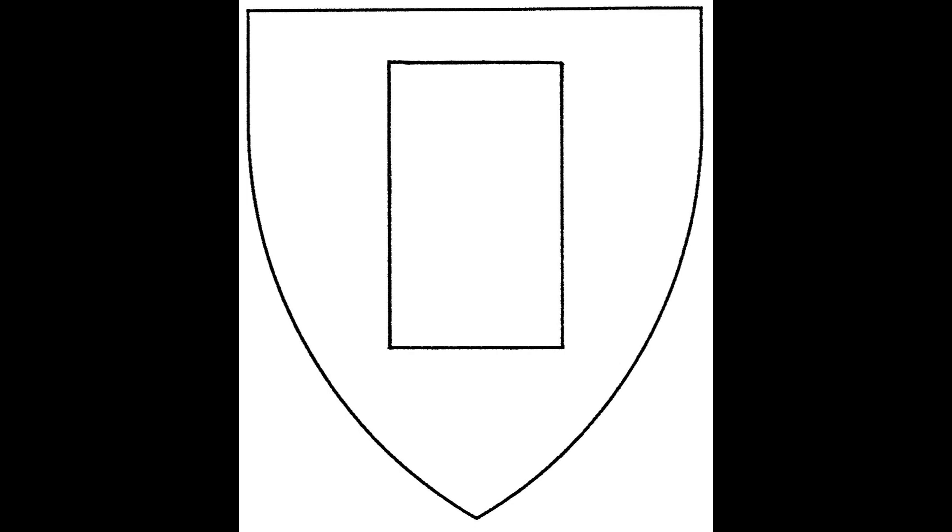Now for charges — these are the symbols that you put on the shield. These can be anything you want, from a castle to a syringe, and normally you just call it by its name. There are some that have old names, though — these are generally geometric shapes. Lozenges are these diamonds, and elongated ones are called fusils. A star — or rather the shape that you normally think of when you hear the word star — is a mullet. Usually. If you want more than five points, you just say so: a six-pointed star would be a mullet of six. A small rectangle like this is a billet.